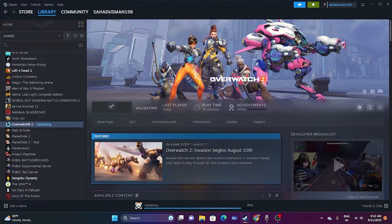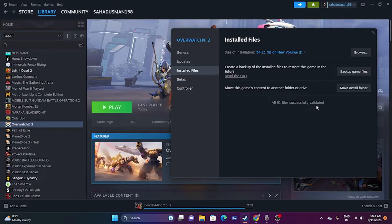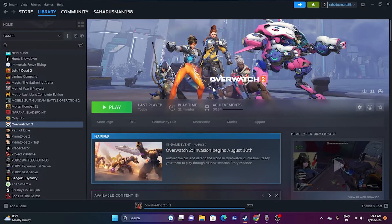Once the verify integrity of game files is complete and you get the play button, another trick is to press Alt+Tab simultaneously from the keyboard while clicking the play button. I'm not sure how it's related, but it worked for games like Remnant, Spider-Man Miles Morales, and Naraka Bladepoint. Try clicking Play while pressing Alt+Tab — it worked for many users.